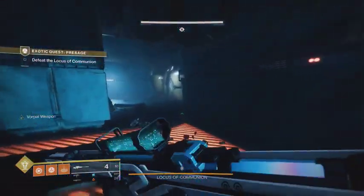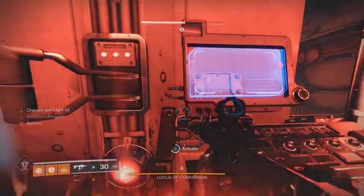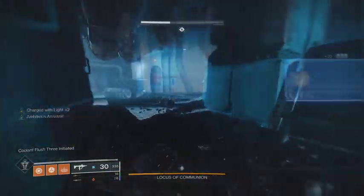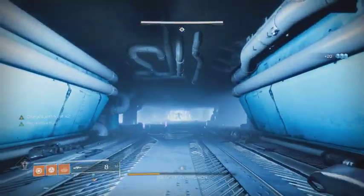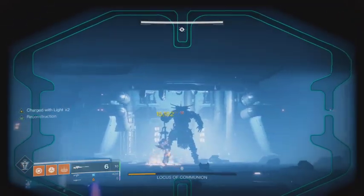When you clear all the adds, you'll have to interact with three panels — one on each side and one in the fire room in the middle. Interact with the two easy ones and save the fire room for last. The reason for this is that the fire turns off after you activate the final one. If you don't leave that one for last, you'll just barely survive even if you're quick.